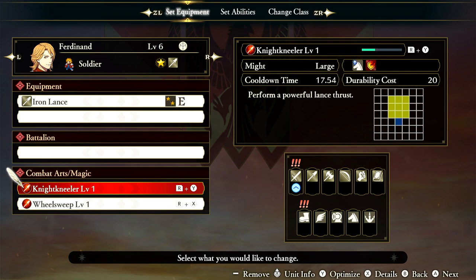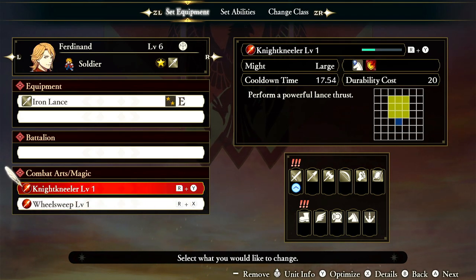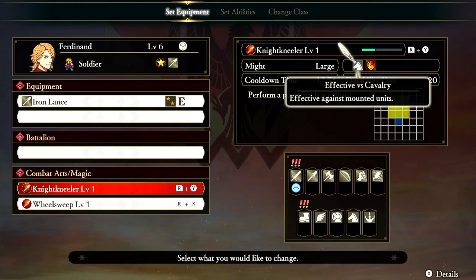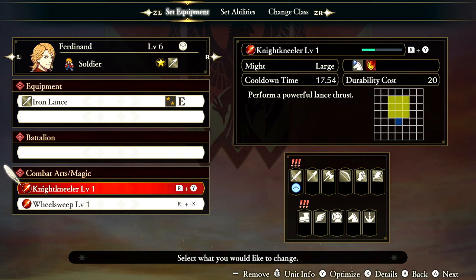I love how the might says 'large' instead of just high or medium. It also breaks opponent's guard — that's huge. Effective against mounted. So this combo is quite massive. The cooldown on this thing is insane and the durability is quite high. But if you hit an enemy horse unit with this, it's going to destroy them pretty effectively.